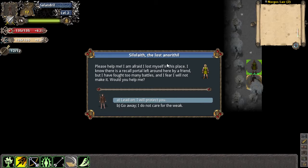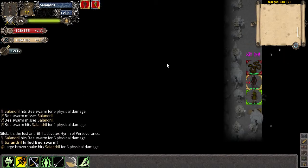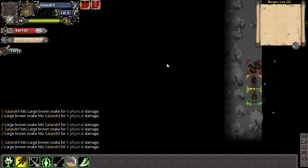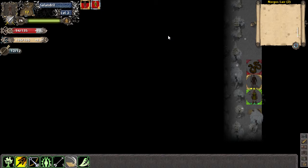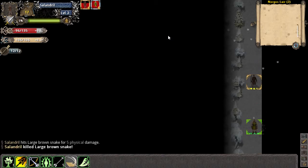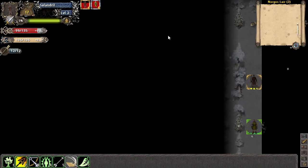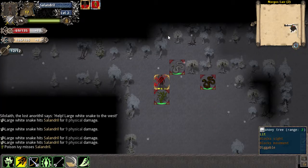Please help me — I am afraid I've lost myself in this place. I know there is a recall portal left around here by a friend, but I've fought too many battles. My gear will not make it. Would you help me? Yeah, sure, whatever — I'll take a quest. And this is a party member, which is really nice. You can press F2 to switch to them or give them orders. Fighting companions you can switch to and control — I'm fairly certain, although I've never actually done it.